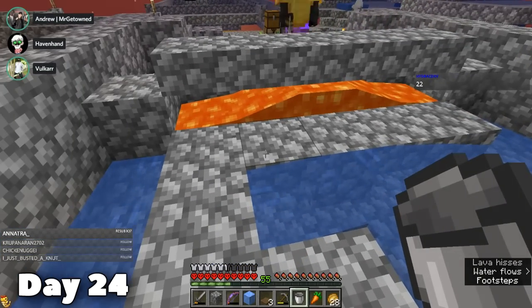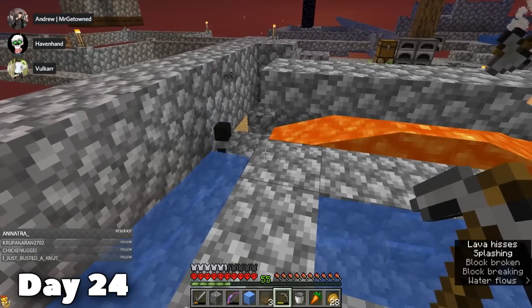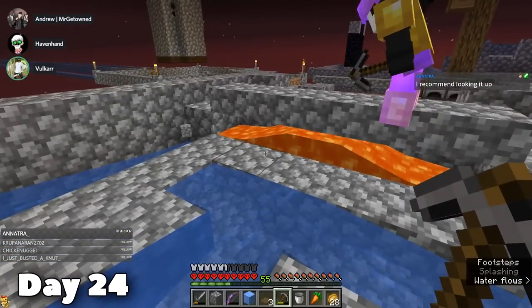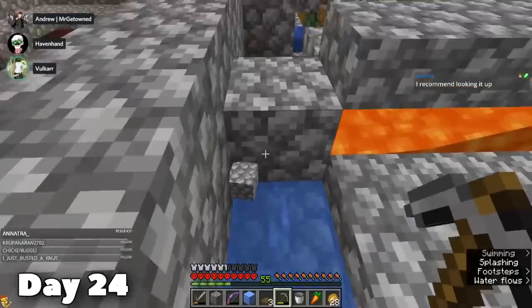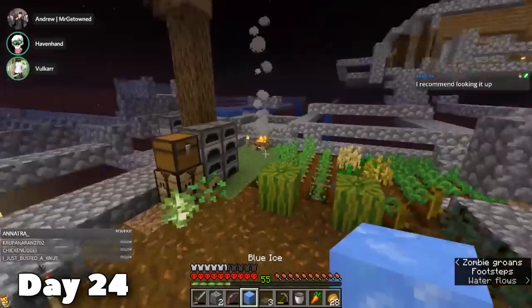Our cobblestone generator went from a trio generator to a duo generator, but I don't want to mess around with it because we now only have the one source of lava. Since there's only two spots for cobble to be mined, I had a bit of a sneaky idea — I'll come back to it later.